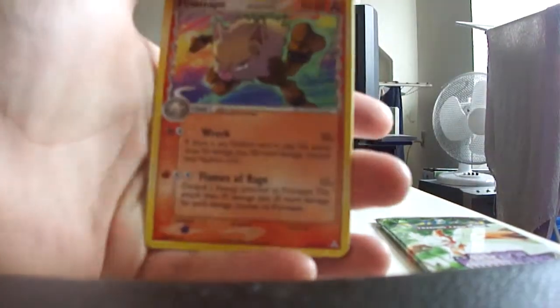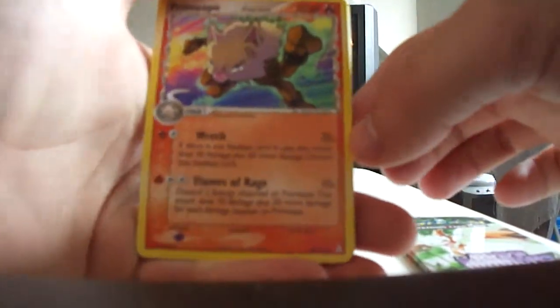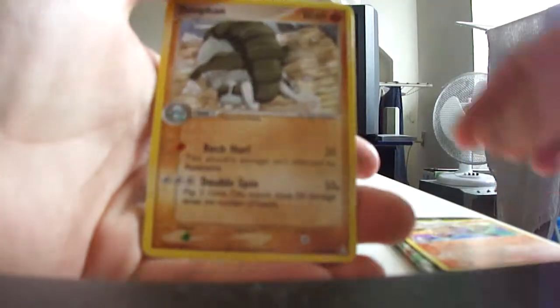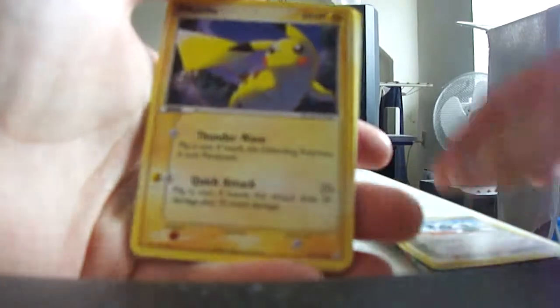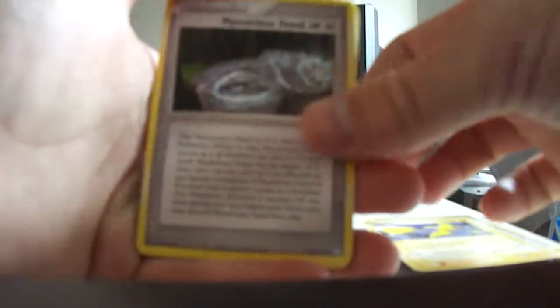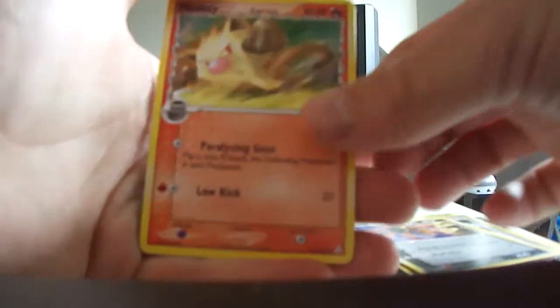We have a Primeape, look very nice. Very nice character. Dunfan, also look very nice. Aeron, Pikachu, Mysterious Fossil. Leleap, Mankey, Mankey and Primeape.